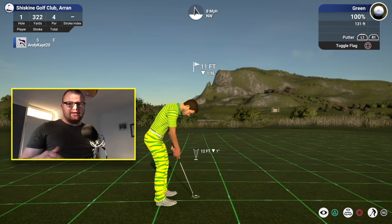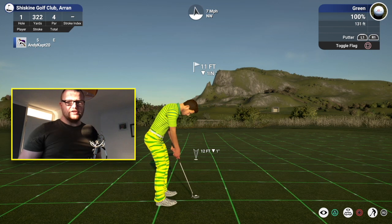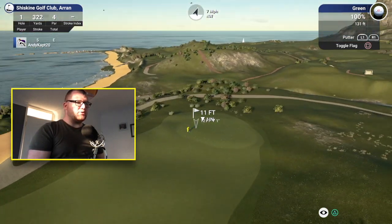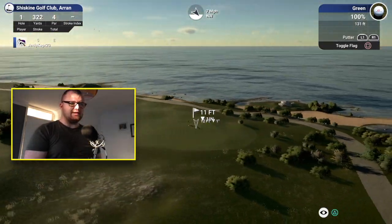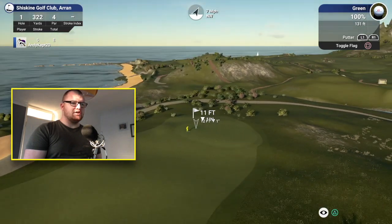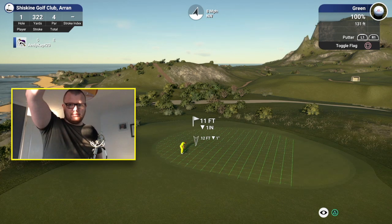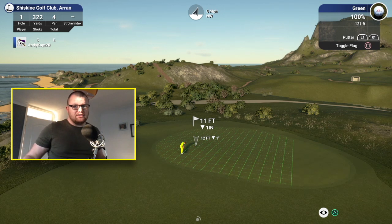I took a wee gamble and I searched for Shiskin Golf Club. I was telling you about the cross nest — if you look straight ahead, that cliff there is the cross nest. I actually found Shiskin Golf Club on the game; I don't know who's done it. I'm going to play a full round and show you in another video what it's actually like. It's a fairly decent rendition of the course, though I'm not convinced by those cliffs — just past that path the cliffs are massive. But all in all, it looks like a decent job.